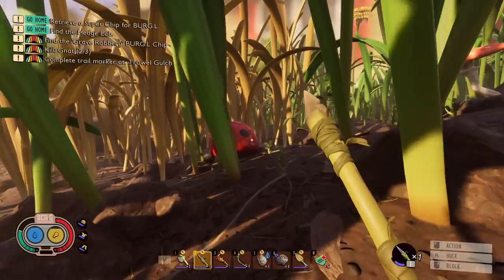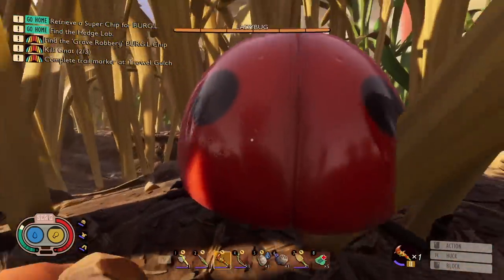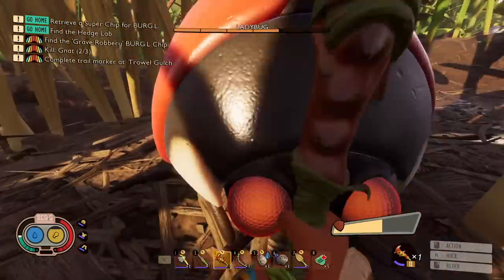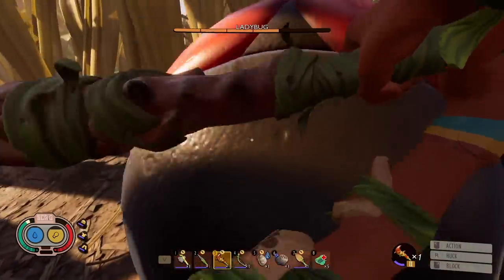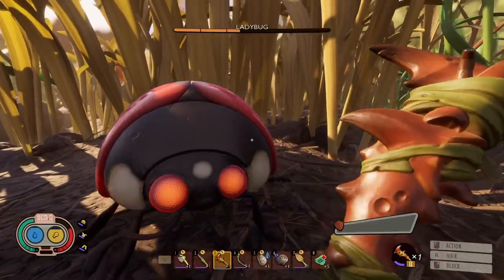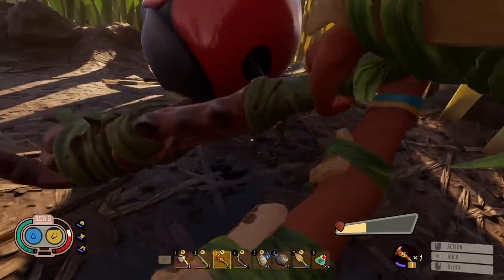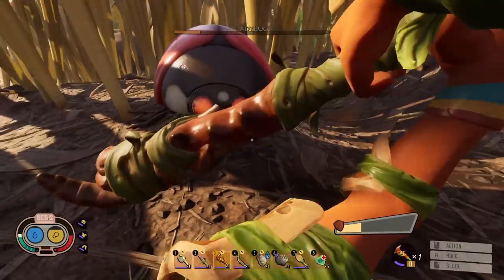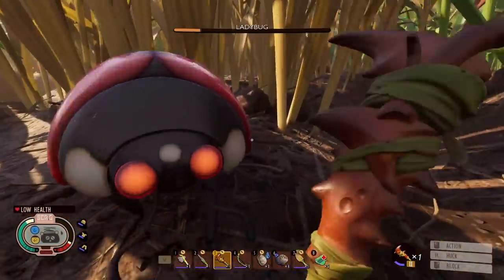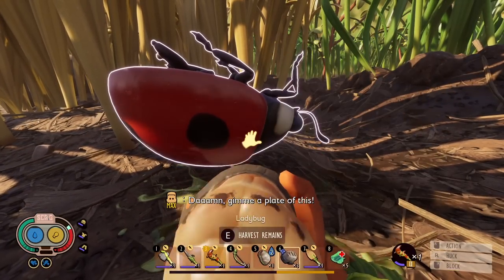Alright, here we go. Same as the orb weaver — we're just gonna crack it with the ant club and then try to block its attacks. Fighting it amongst grass like this is also good because it has a charge attack and you can see it just hit the grass with it, so that's not a bad little tactic. Blocking still does damage to you so you gotta be careful. Oh my god — we just saw the inside of a ladybug. It's about dead though, we're fine, we got this.